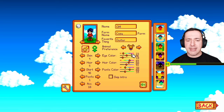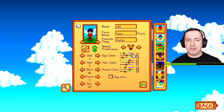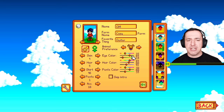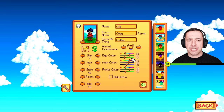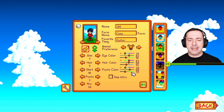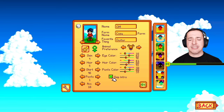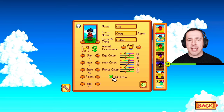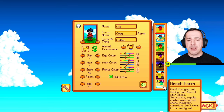You can change the eye colour, hair colour and pants colour. You've got hue which is the general colour, saturation — how deep and intense that colour is — and then brightness. You can also choose to skip the intro, which I'm going to do in this case because I don't want to spoil the game, but it skips the whole intro sequence which can be quite nice.